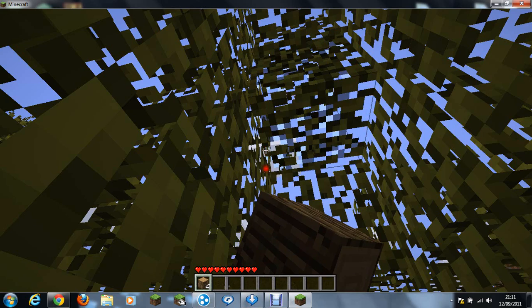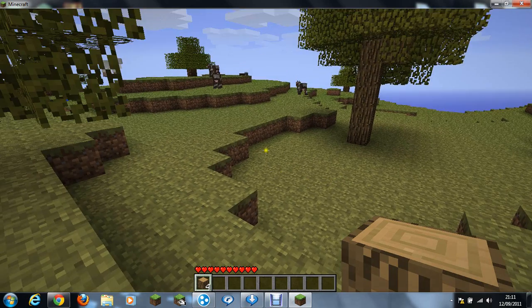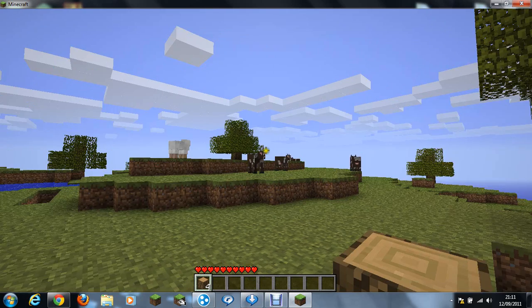As you want, you can just smash these leaves and get saplings. Then you drop those on the ground, replant them, and you can get some more wood when it grows.